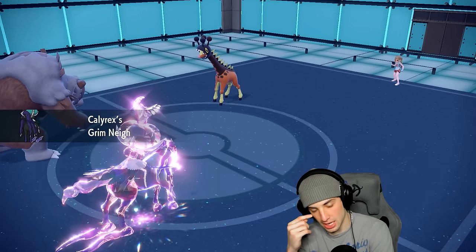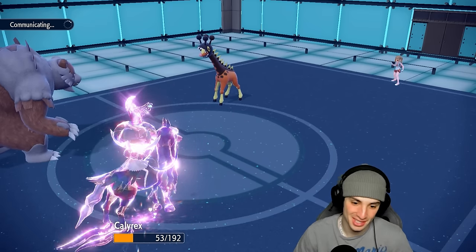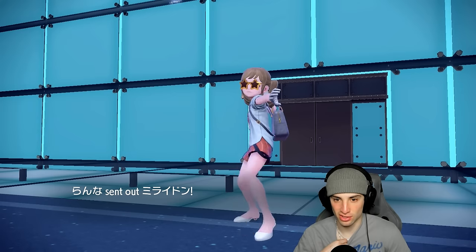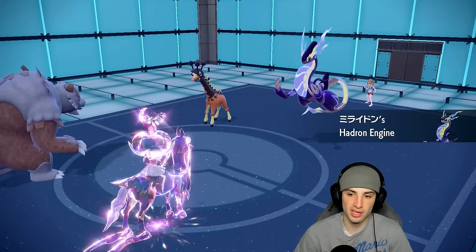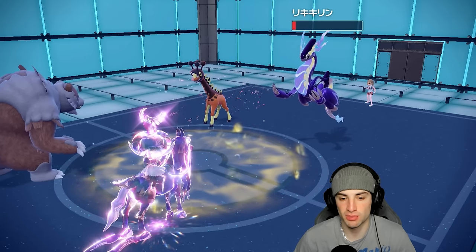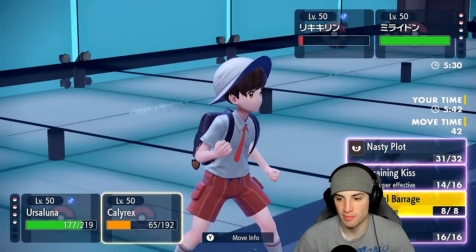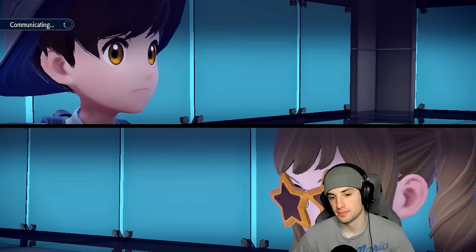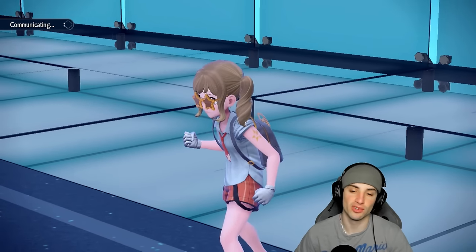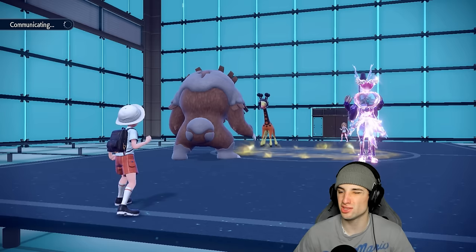The final Pokemon has to be Miraidon. Since Trick Room is up, my Raging Bolt would outspeed it by being slower, which is good — I can just start targeting it with Dragon moves. I'll go for another Hyper Voice to make sure Frigiraf dies, and pick up a KO. The Electric Seed comes out. I do Hyper Voice into Frigiraf for the KO, then Draining Kiss. I could have protected but we want the Trick Room turns down — two more turns left in Trick Room.